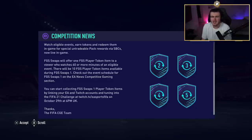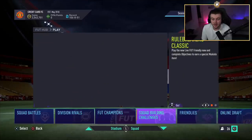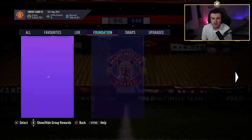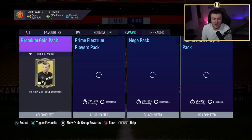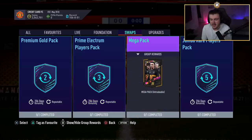The 10 tokens are available for 206 days — basically the entire year. EA are making it sound like they'll run this every couple of months with 200k packs each time, but they're live for 206 days, so it's worded really strangely. Anyway, let's look at the corresponding SBCs: a premium gold pack for 2 tokens, a prime electrum players pack for 3 tokens, a mega pack for 4 tokens.